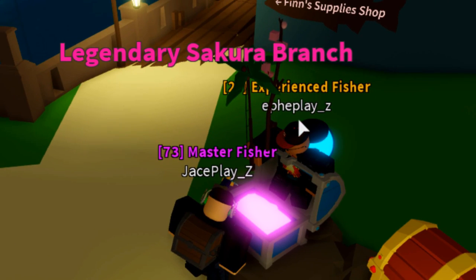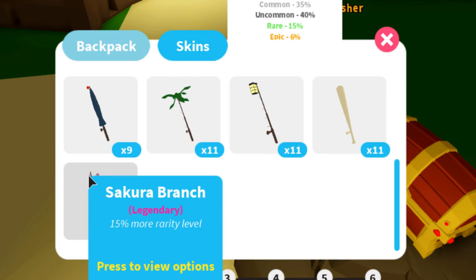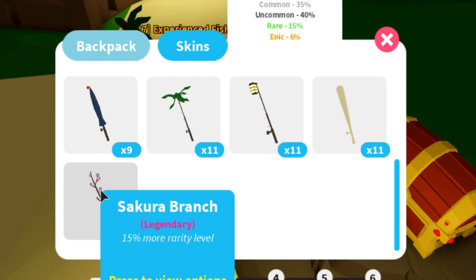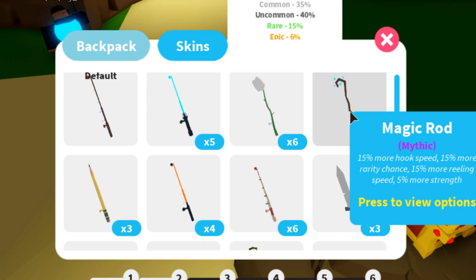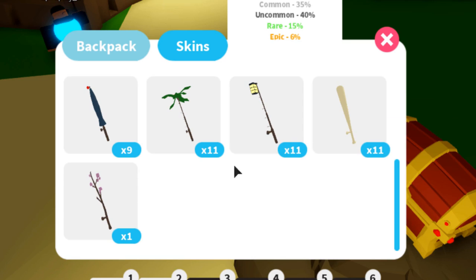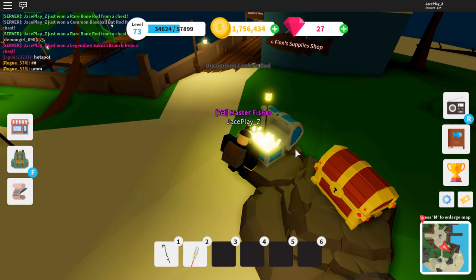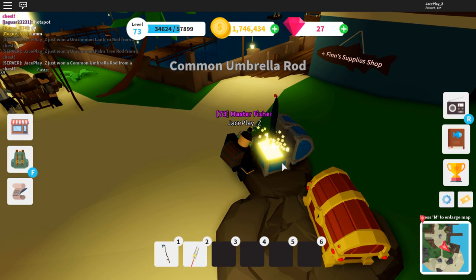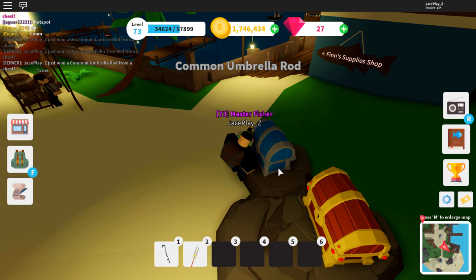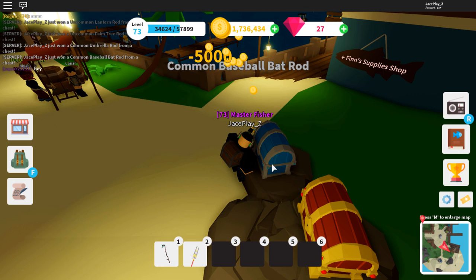We just got a legendary Secure Branch rod — that's the first one I've had. We now have every single rod in the game. This one gives 15% more rarity chance, same as the magic rod, plus other bonuses. Even if you only get legendaries or epics, use the ones with more rarity because rarity gets you the best fish and gives you the most money. We've opened three legendaries so far and I'm going to keep going.